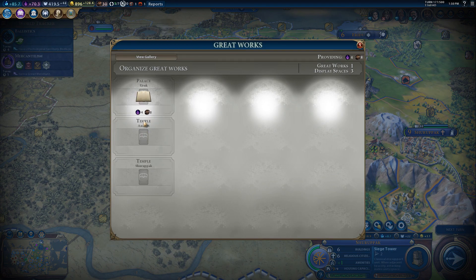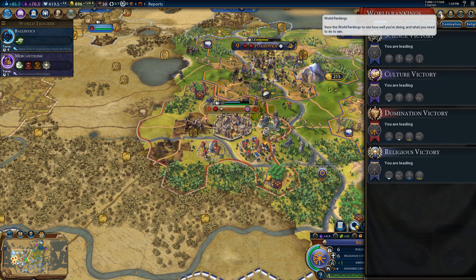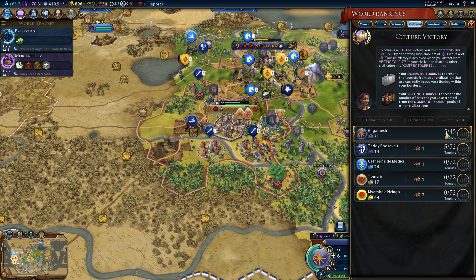Oh look, there it is — it's the only one I have. So, culture and tourism. We're doing excellent on the tourism front, by the way. We are tied with Teddy at 5. I don't know exactly how it gets 5. This says 1 tourist, but the tourism is 33. I don't know how tourism converts to tourists.